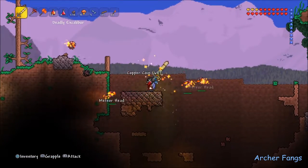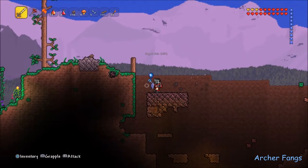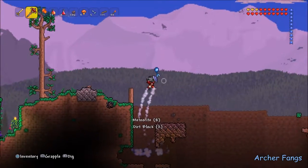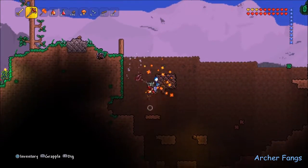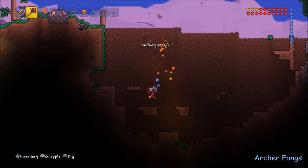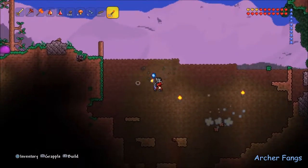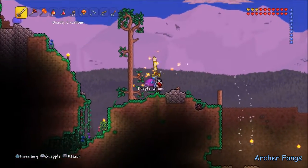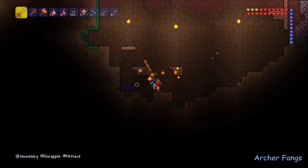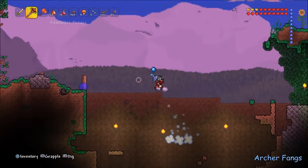The only ways to summon King Slime are: get 100 gel, craft the crown, combine them at the demon altar to summon him, or wait for the Slime Rain event where it starts raining a lot of slimes. It wasn't raining slimes. At the end of the last video I just defeated the Twins, did some inventory management, and logged off.